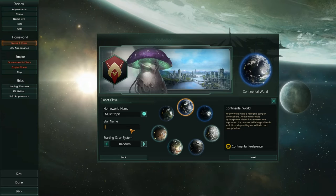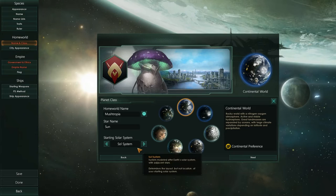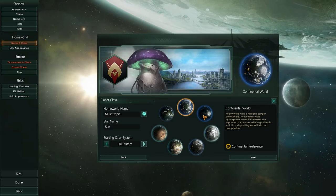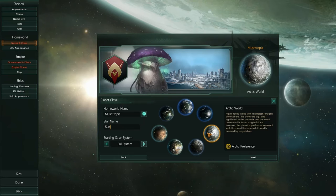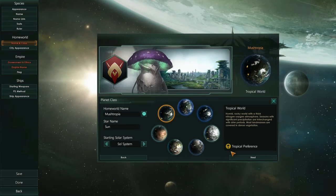I'm going to go with the Sol system because we'll recognize the planets and stuff. We can rename pretty much everything in the game, so that's kind of cool. And we can start off at whatever type of world we want — Desert preference, Tropical preference, that would be kind of cool, or an Ocean world. Mushrooms are kind of growing in humid, wet areas, so a tropical world kind of suits us.